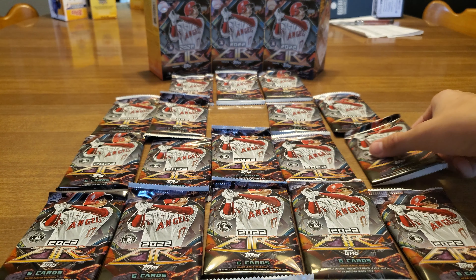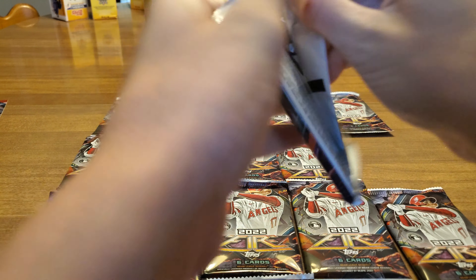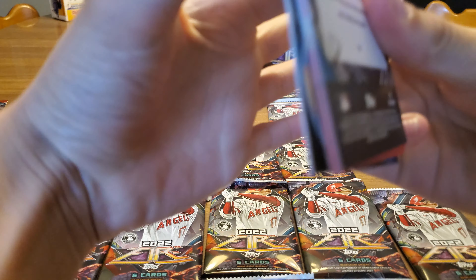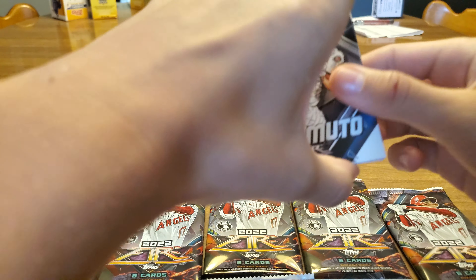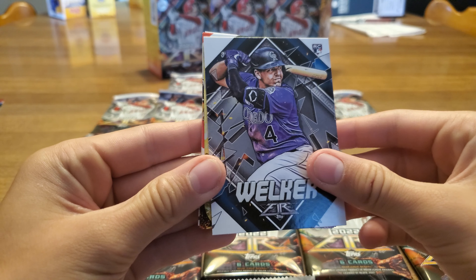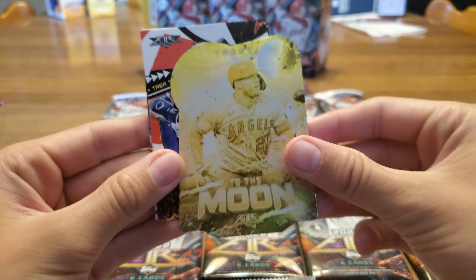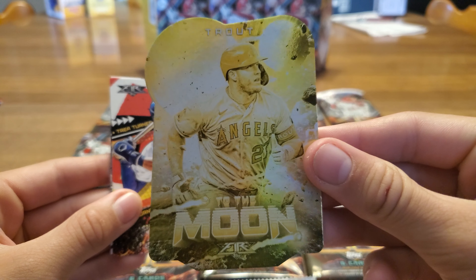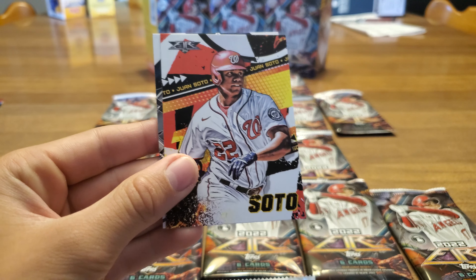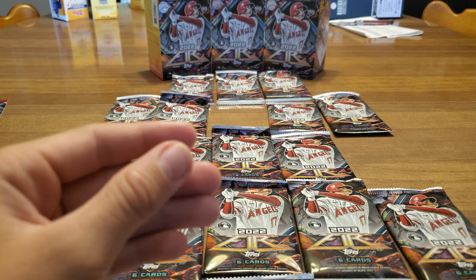I'm going to go with this one. Blue top. Walker. Oh, Trout — to the moon! Look at that, it's a die cut. That's neat. Nice. Coming off his six games in a row with a home run, breaking a franchise record. That's cool.